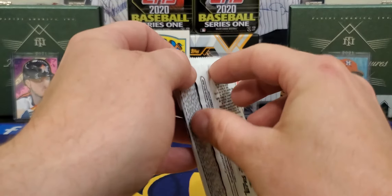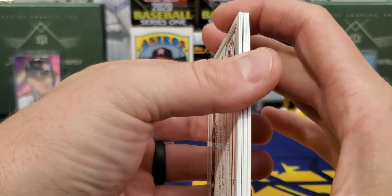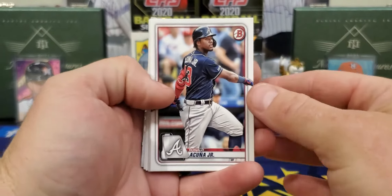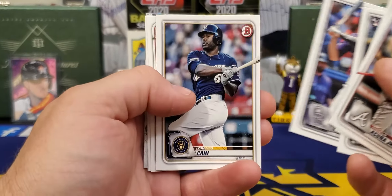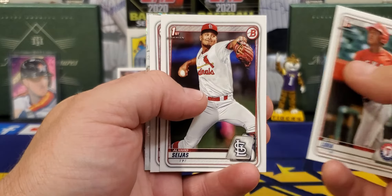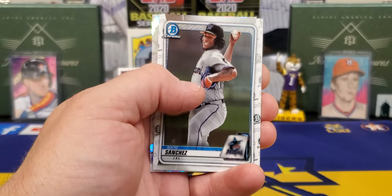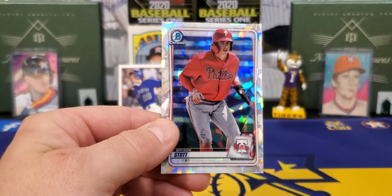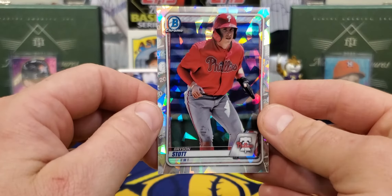Did we save the big one for the last one? Let's see — Last Pack Magic, 2020 Bowman. And we do have an Atomic, so I'll take it. Not going to be an auto — these are one per box, these Atomics. Let's see who we can get. There's an Aquino, Mr. Cease, there's Arenado again. Got us a first paper of Baron Laura. Sahaja Sahas, Josh Young. And our Chrome we got a Sixto Sanchez. And Bryson Stott — these are not numbered but a very, very nice and highly desirable card if you pull the right name. He was a draft class of 2019 in Bowman Draft.